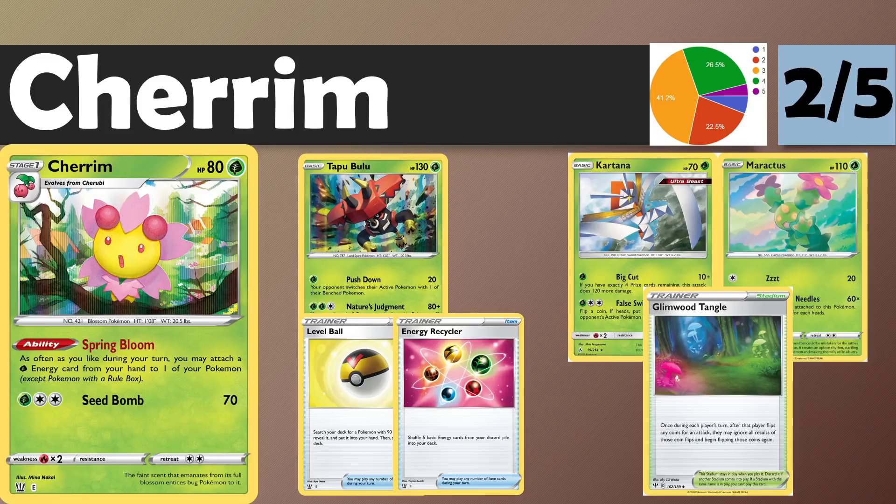Cherrim is definitely one to keep an eye on. As soon as it gets a relatively stable attacker, this could be a very strong archetype — it's just waiting for that really strong one-prize attacker that's going to break the mold. Unfortunately, we've found it to be pretty underwhelming overall compared to even things like Frostmoth, which are still tier three at best. Frostmoth has better targets and has Capacious Bucket, and when these Pokemon have such low hit points, chaining three energy per turn without the bucket is very hard.